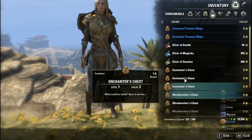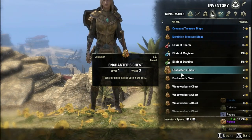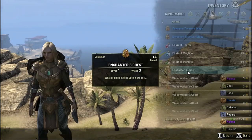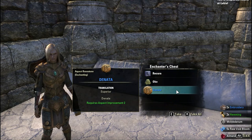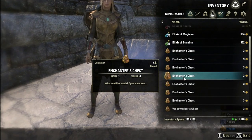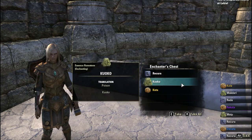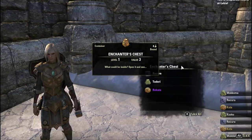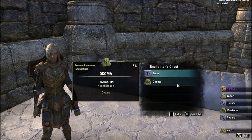Thirdly we got the purple aspect rune Rekuta. We ended up with 24 Rekuta — they are currently going for 750 gold each. 24 times 750 is 18,000 gold worth of Rekuta. And lastly we have Kuta, the legendary golden aspect rune. We ended up with 18 Kuta and they are currently selling for 1,200 gold each, so 18 times 1,200 is 21,600 gold. We ended up with 49,200 gold worth of runes there.